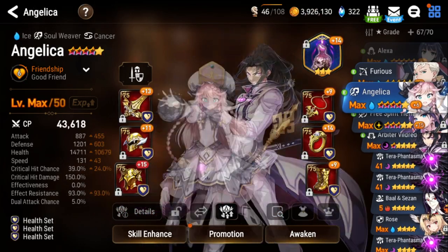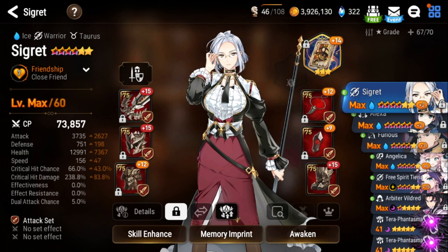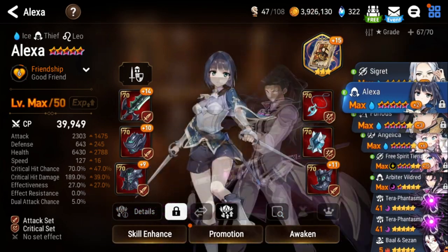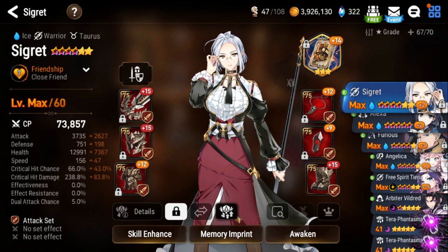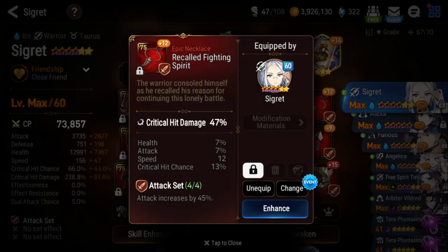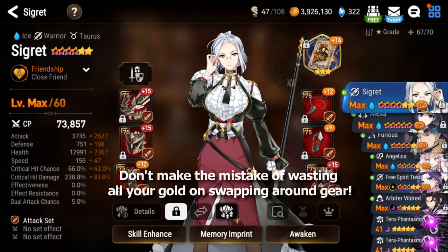I also use the free Spiritarian Arbiter Vildred as my catalyst and EXP farmers. Since there's a free unequipped event right now, you can switch your gear from Sigurd and Alexa to free Spiritarian Arbiter Vildred — take advantage of it, because they have all AoE abilities while Alexa and Sigurd have only single targets, so it's actually faster for farming catalysts even if Alexa and Sigurd might be higher level or higher stars. Just keep in mind you only want to do this during the unequipped event, because unequipping your gear actually costs a lot of gold. Don't waste gold swapping gear around — that is a big mistake that newer players make, running out of gold early by swapping gear too much.